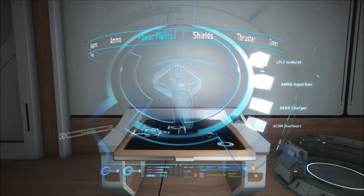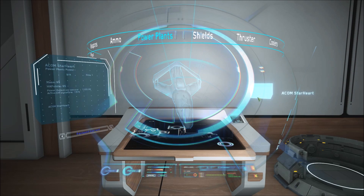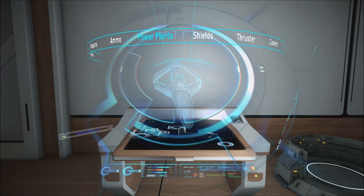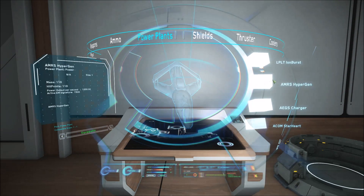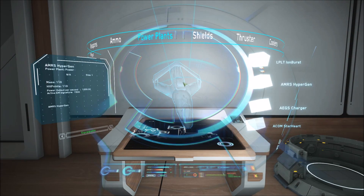Sizing is important for Power Plants, as it is for all of these components really. They'll come in four sizes, just like the other systems: Light or Small, Medium, Heavy and Capital — also referred to as size 1 to 4, one being Light. Typically, Medium will be four to five times more powerful than a Light or Small item, Heavy will be four to five times more powerful than a Medium, and so on.